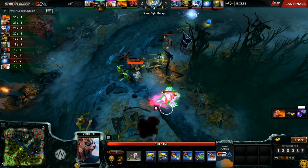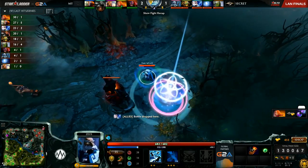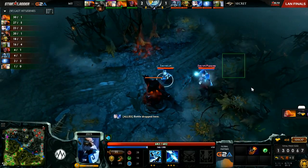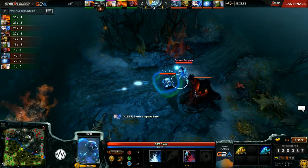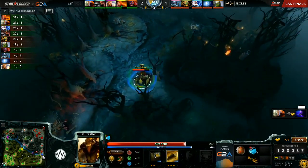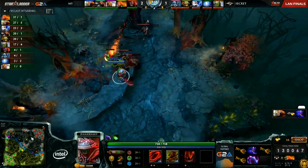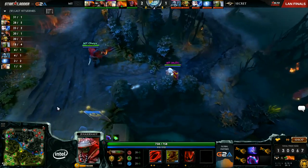He can have a Blink Dagger coming out at a very good timing. He's just wondering where Mushi was, because Mushi actually already TPed up there mid lane. Puppy just going to refill S4's bottle — support life, I guess, when you're a Lich. Sand King closing in on level 6 also.